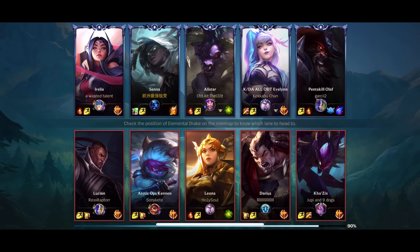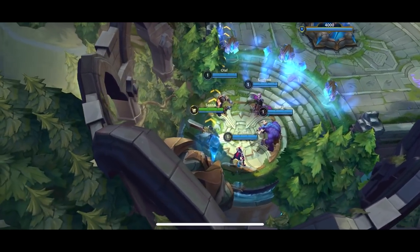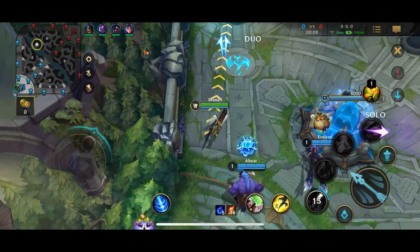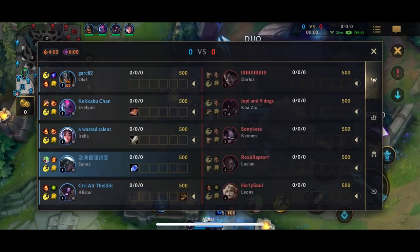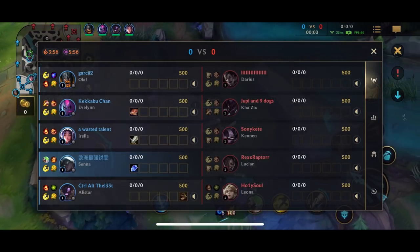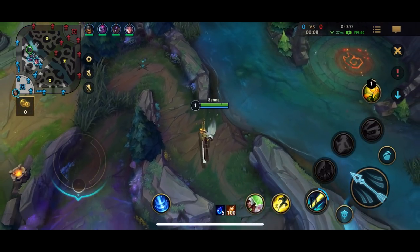For the ability order it's gonna be ultimate, first ability, second ability, and then third ability. The first ability is Piercing Darkness — Senna shoots a bolt of piercing shadow through an ally or enemy. Enemies hit take physical damage and ally champions are healed, which is why the Support Senna build works. The more lethality you have, the more damage and also the more healing as well.